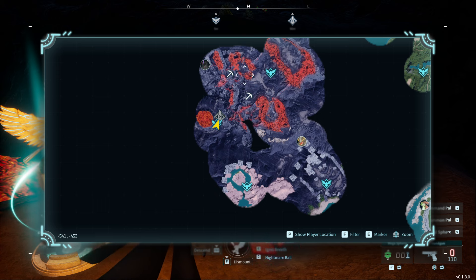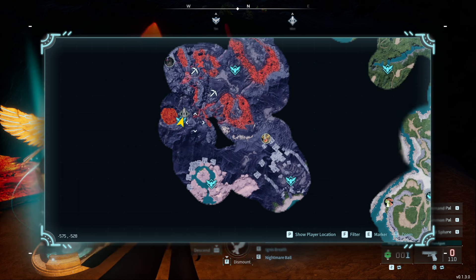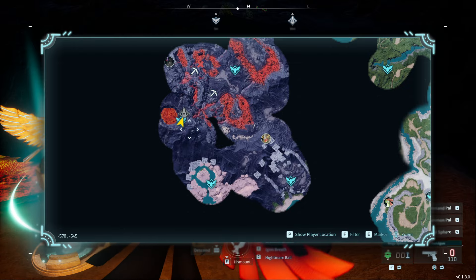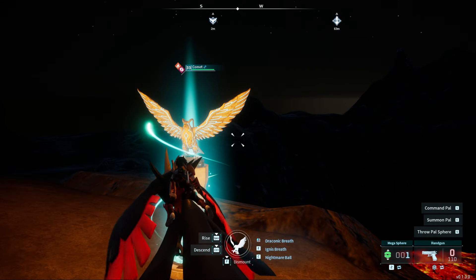This is actually easier to get to than the other mining spots, which was over here, because you can fly across here and then go up this mountain right here, avoiding all the lava and most of the heat as well.